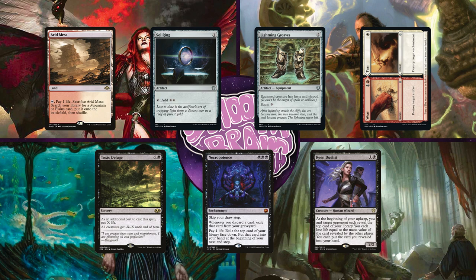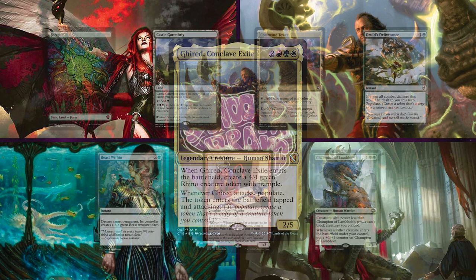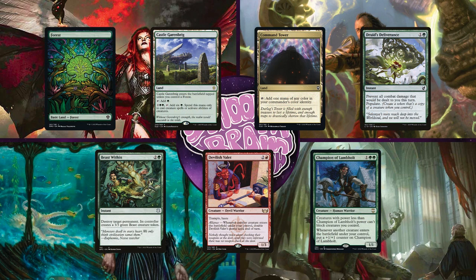Up next is Sam playing his fan favorite deck, Giriad Myriad. This deck is full of creatures with Myriad and ways to give creatures Myriad, so he can use Giriad's ability to copy those Myriad tokens, meaning they don't go away. He'll keep an opening hand of Forest, Castle Garenbrig, Command Tower, Druid's Deliverance, Beast Within, Devilish Valet, and Champion of Lampholt.